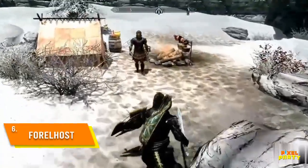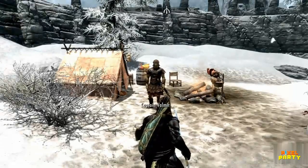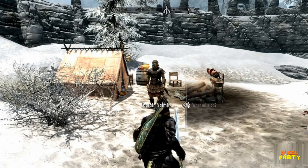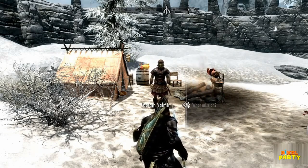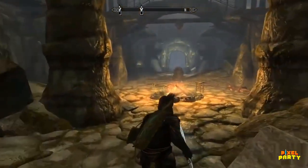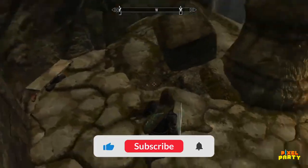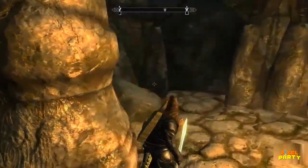Located south of Riften, nestled on the side of a mountain, lies Forelhost, an intriguing site to explore. Outside the tomb, you'll encounter a man named Valmir, who presents himself as either an Imperial soldier or a Stormcloak warrior. He claims to be on a quest to find the mask of the Dragon Priest Rahgot. However, rather conveniently, he has no desire to enter the eerie tomb himself and requests the Dragonborn to venture inside in search of the prized artifact.